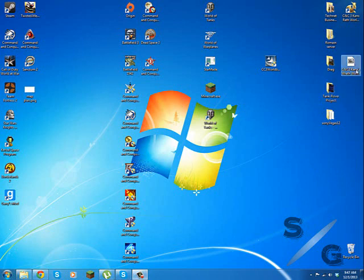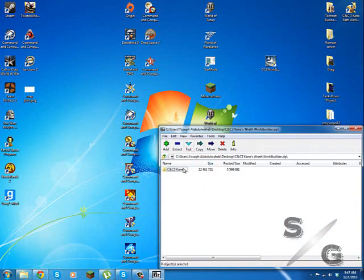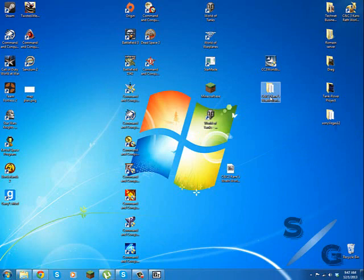In order to do this you would have to download a file which will be in the description. Inside this file you would see a folder called cnc3kainzwrath — drag that out, minimize this, and open it.